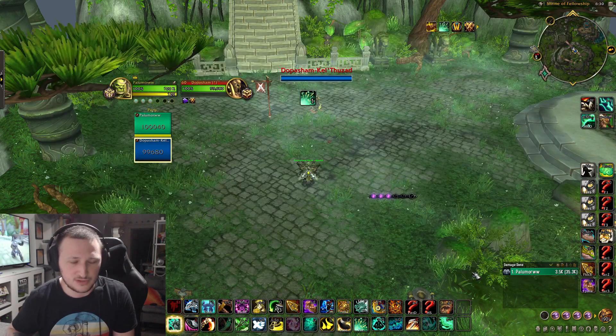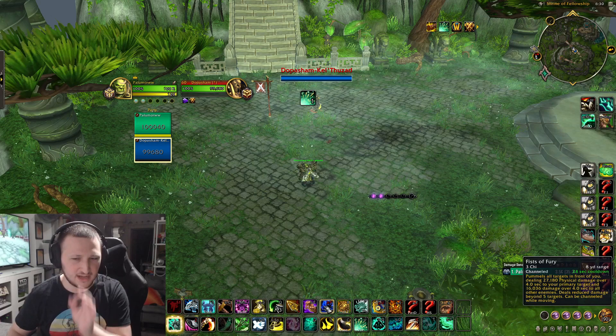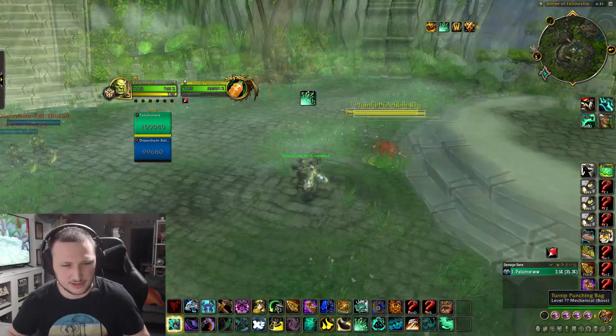Something to keep in mind with Fist of Fury — with the turbo fist talent you'll be parrying attacks in front of you, so if the target trinkets out of your stun it might be better to channel a full Fist of Fury for DPS. After you use Fist of Fury and Rising Sun Kick, finish with a Whirling Dragon Punch.